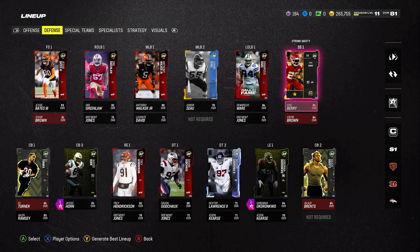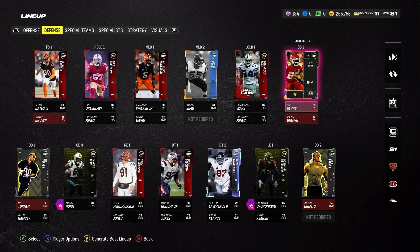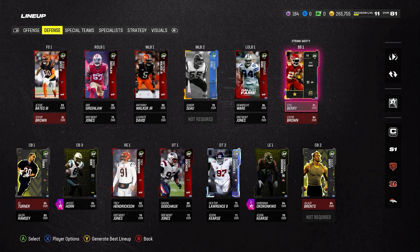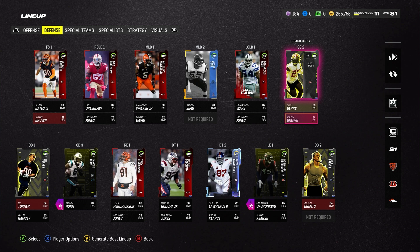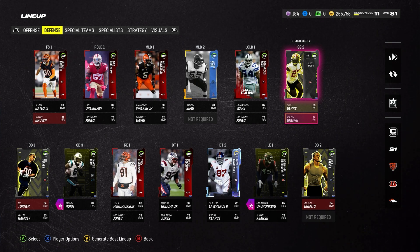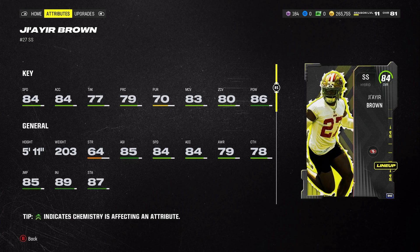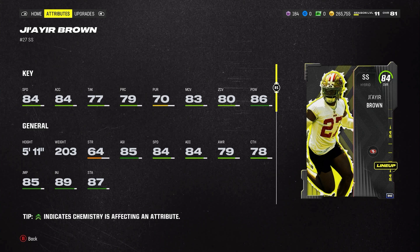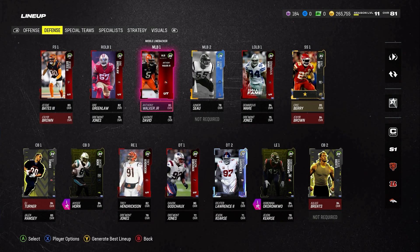Last but not least at strong safety we have Eric Berry, maxed out at 85 overall. He's been nasty as a user — placed at the sub linebacker one position, getting picks and great speed. He's perfect as a user player. At the other safety spot we've got Rookie Premier Jayar Brown. He's good — 84 speed, 84 acceleration, 83 man coverage, and 80 zone coverage. You want coverage threshold at 80 or above and Jayar Brown has both.